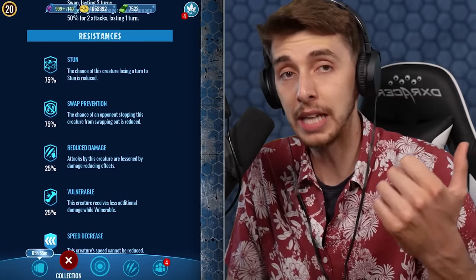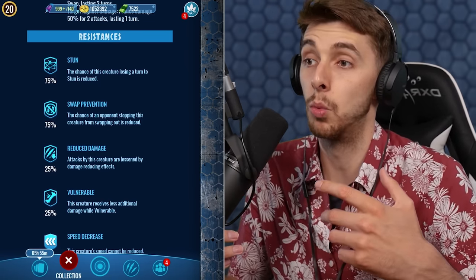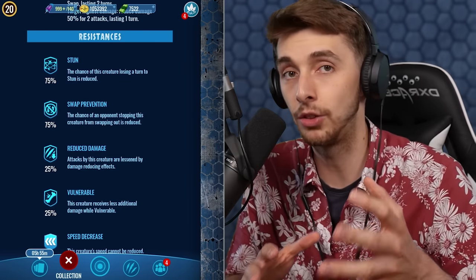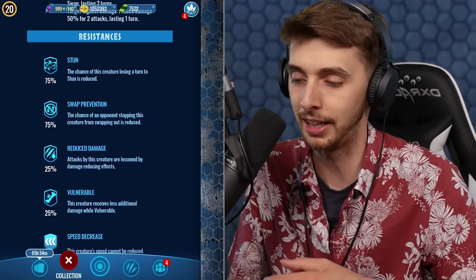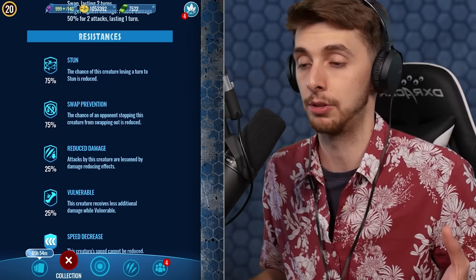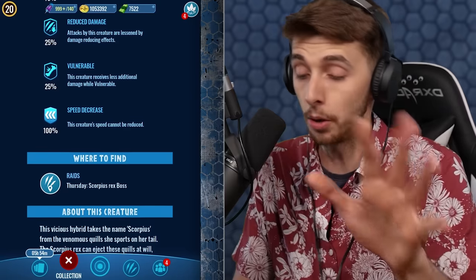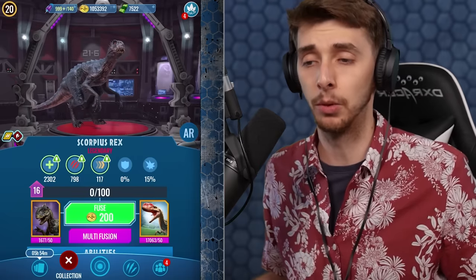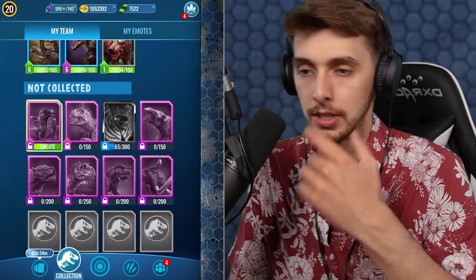Most good dinosaurs have almost 100% resistance to stuns now — Jurassic Alive for a while did become very RNG-dependent, like if you got stunned that was basically the game. But now a lot of dinosaurs have resistance to stun and swap prevention, which is good. It also has 100% resistance to speed reduction. Its speed is 117 — not bad, not the fastest but boostable. We're level 16 at the moment.